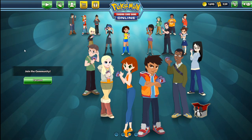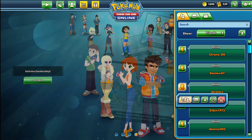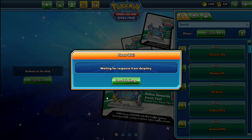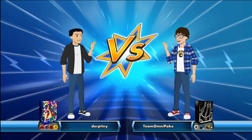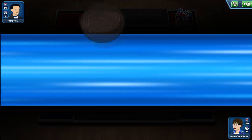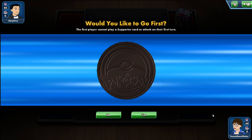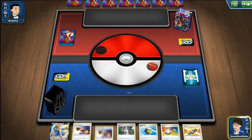Both matchups I feel aren't super favorable for me — at best they're like 50/50s. I think without the techs, but the techs do push them in my favor a little bit. We're up against what I believe to be another Cinccino Mill. I see some pretty interesting types though: fire, psychic, lightning, and fighting, so I'm pretty interested to see what we're up against.